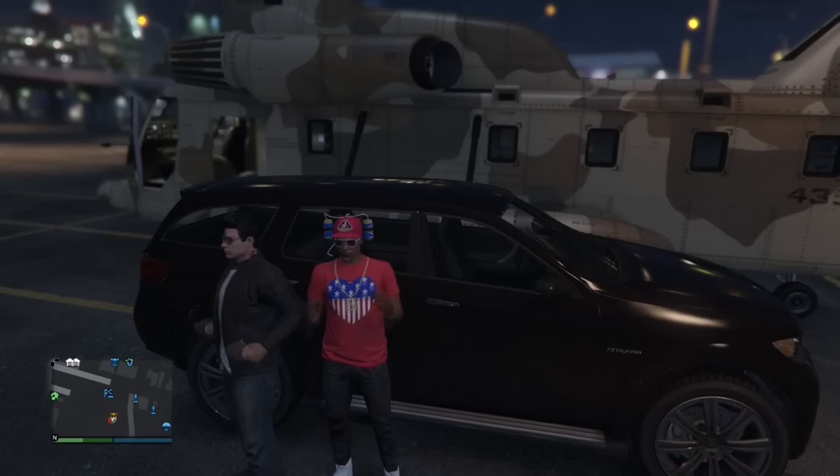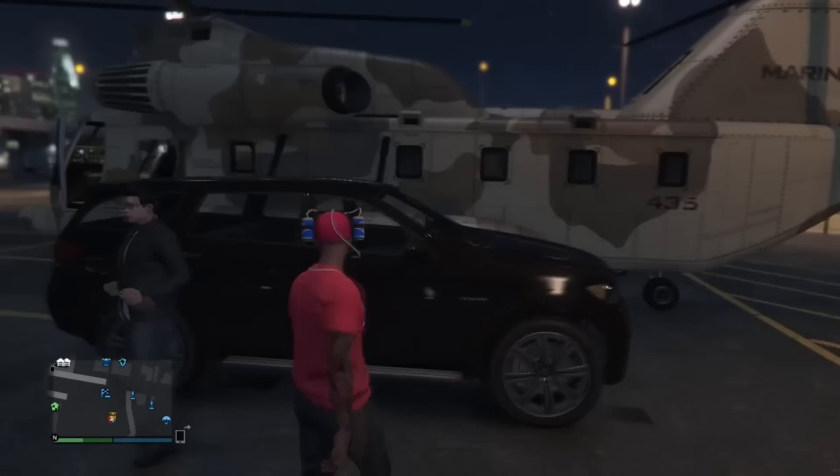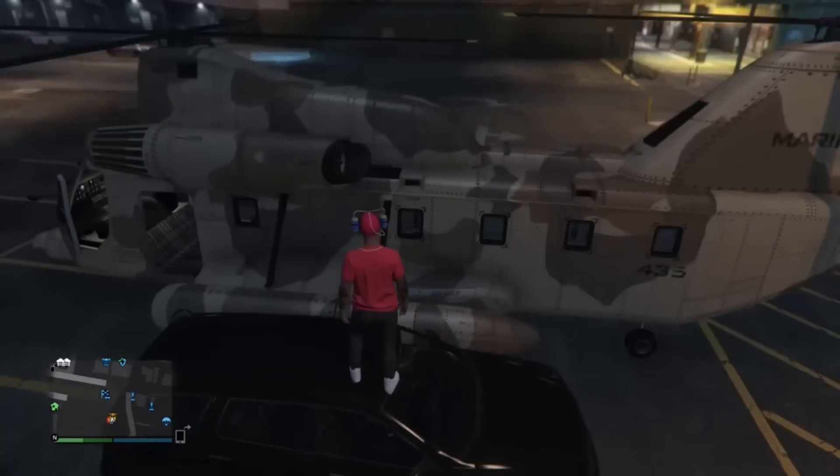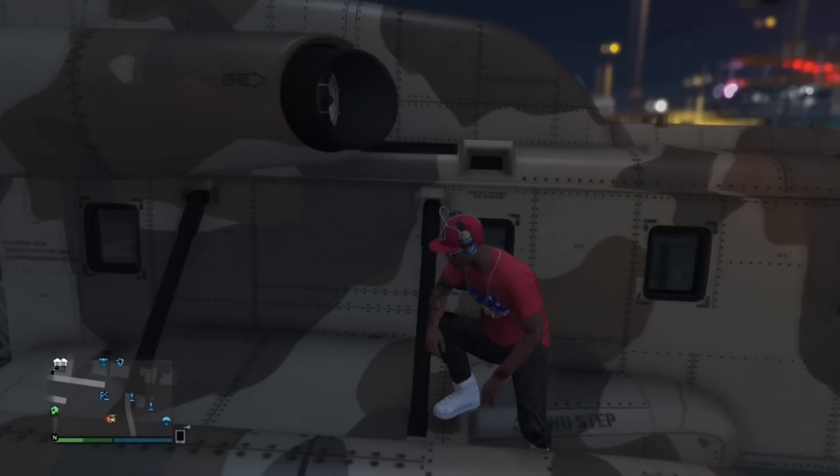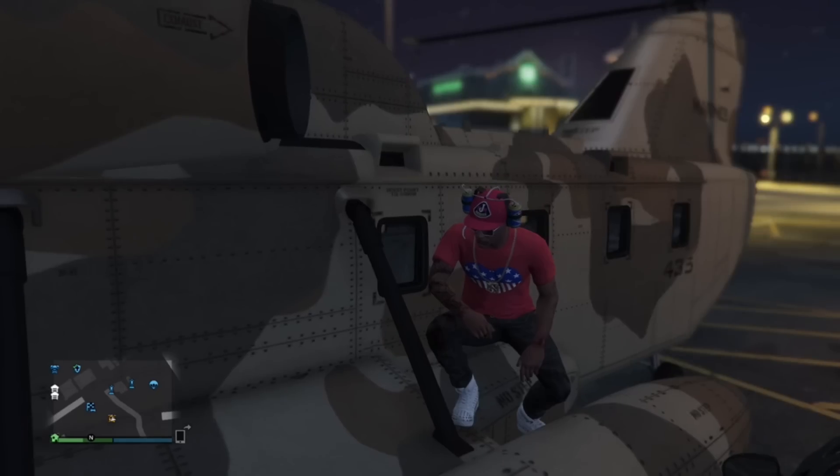What's up guys, it's your boy JohnAZ543 showing you an amazing dolphin dive glitch that you can do in GTA 5 Online. What you want to do is get a cargo bob, get a friend, and park a car next to the cargo bob.